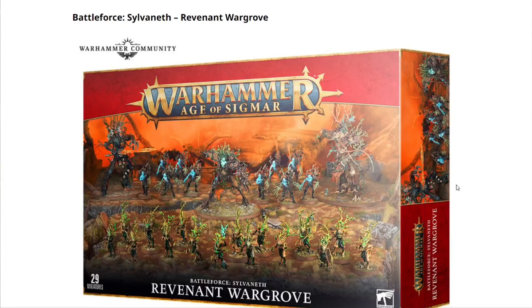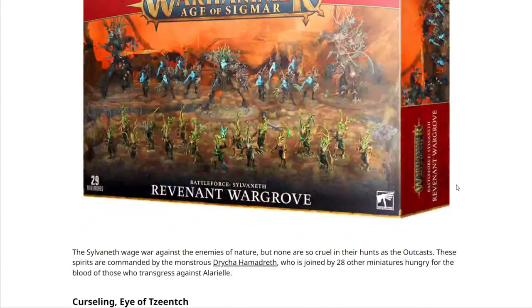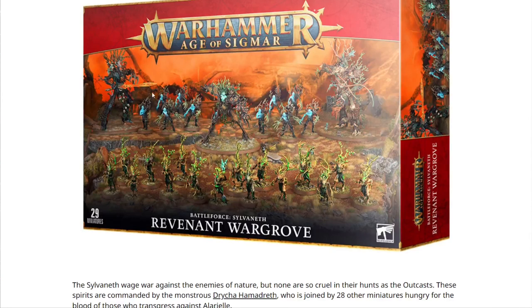Next we have the Battleforce Sylvaneth: The Revenant Wargrove. Sylvaneth wage war against the enemies of nature, but none are so cruel in their hunts as the Outcasts. These spirits are commanded by the monstrous Drycha Hamadreth, who is joined by 28 other miniatures hungry for the blood of those who transgress against Alarielle. You do get two Treelords but there are three different ways to build them, so not too redundant. If you already have the old Start Collecting box this probably isn't for you, but if you have some of the newer releases this probably goes real well.